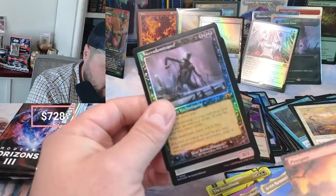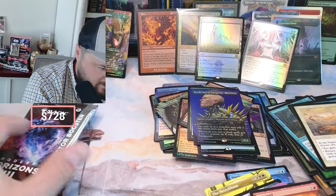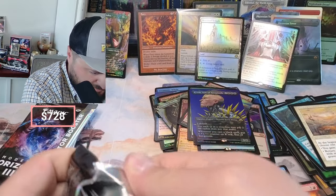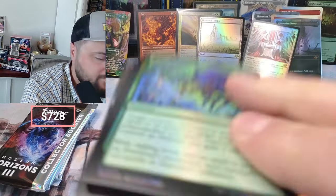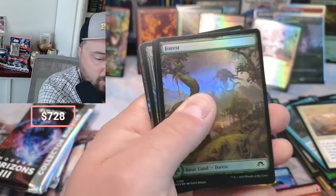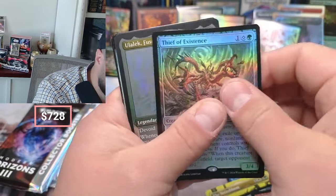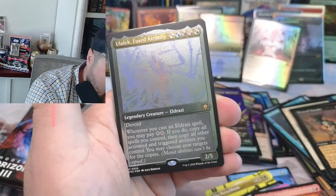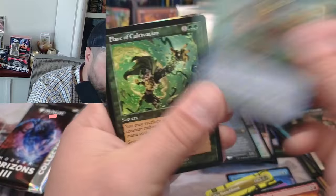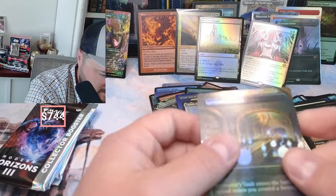Necrodominance — oh yeah, coming in! I got that sucker in my Watering deck too. What do we got — Forest, Thief, Oolalec coming in. So hard to see in the etched. Downpour. Flare of Cultivation and a Spy Master's Vault.